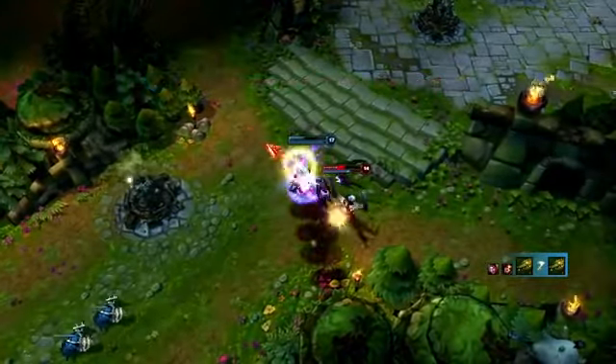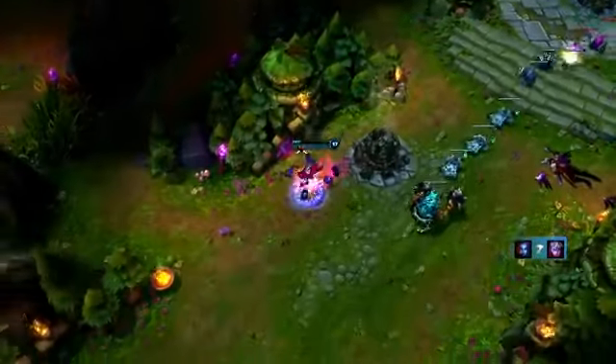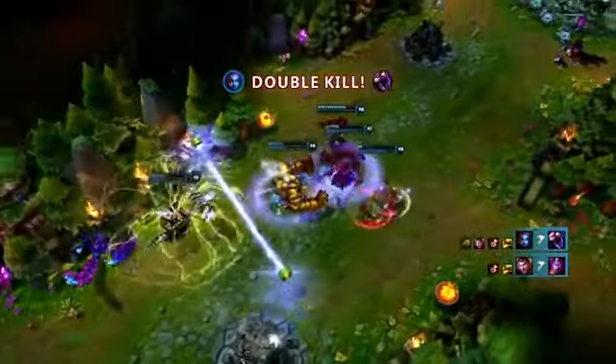Immediately, Evelynn opens with Ravage and Hate Spike, dealing tons of damage to Vayne and taking him down. Right after, Dark Frenzy lets Evelynn regroup with her team, landing Agony's Embrace on Skarner and Soraka, taking them down and saving her teammate Twitch.